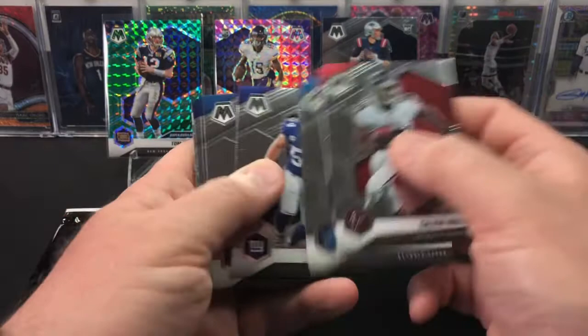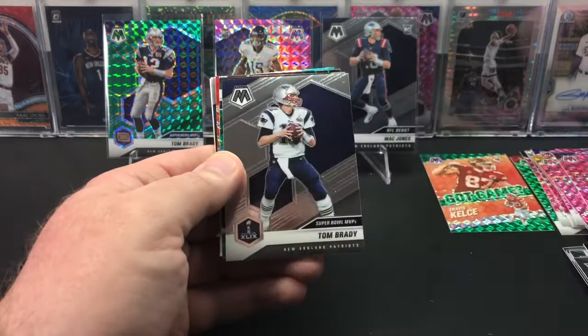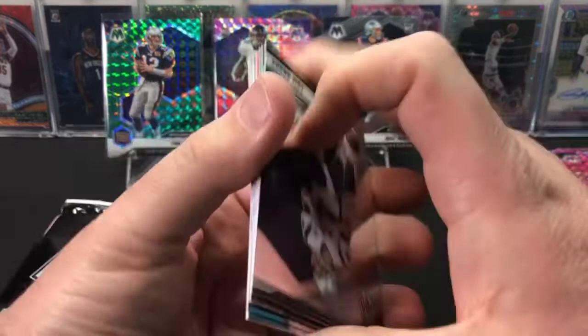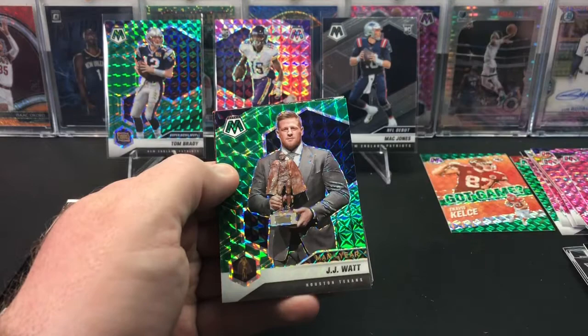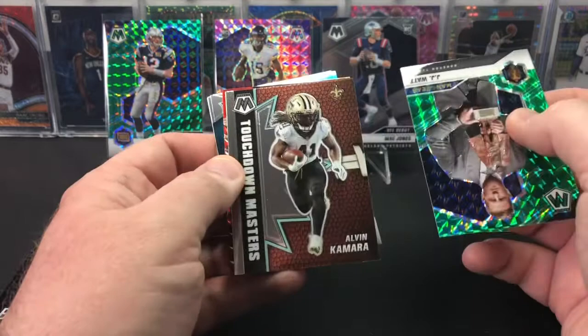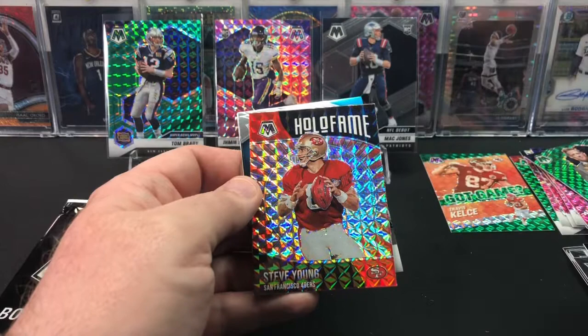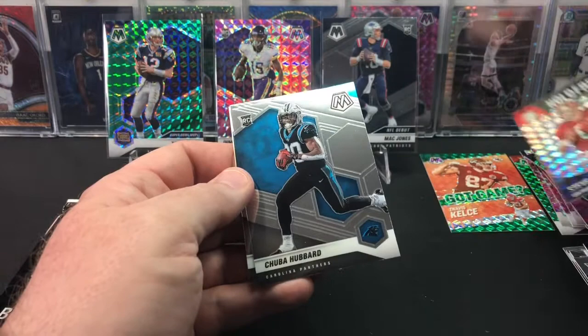There's a Herbert second year. We have an NFL Debut Kaidie Pay. There's an NFC insert Saquon. Another Tom Brady Super Bowl MVP base. Our next green is not a rookie - Man of the Year J.J. Watt. So we've struck out on the green so far in terms of rookies. Then we have a Touchdown Masters Alvin Kamara, a Hall of Fame Steve Young Silver Mosaic. And then a rookie - we have a Chuba Hubbard, and Javon Holland.